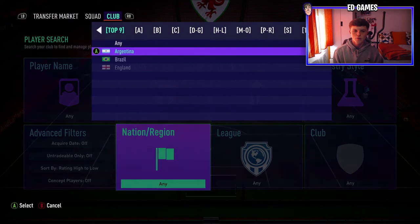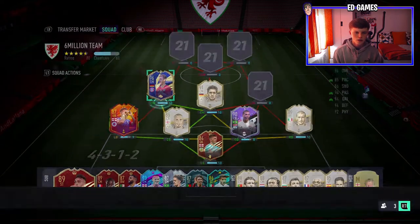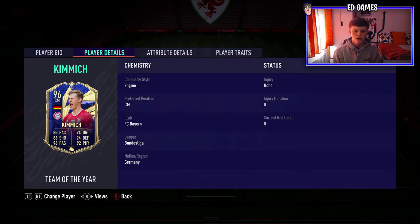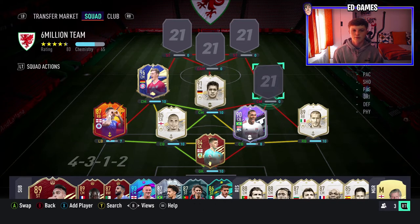Left centre mid is another German — probably on the thumbnail — and he is incredible. Packed first owner: Joshua Kimmich. 317 games, 28 goals, 55 assists, two yellow cards. Four star weak foot, untradeable first owner. Stamina 99 — he runs the whole game, I've never subbed him off. Brilliant crossing, short pass, long pass, long shots, reactions, composure. You can use a basic Shadow wherever you want — CDM, CAM, or even striker with a Finisher.